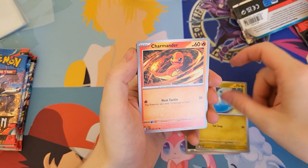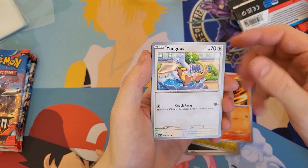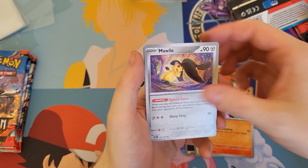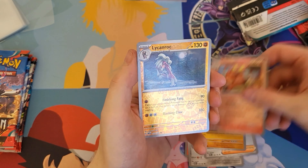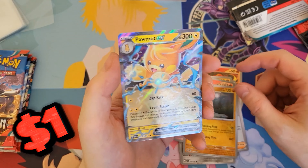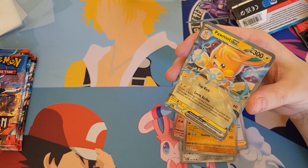We've got a Darkness Energy, Dratini, Char — that is such a cool Charmander, I love that. Yungoose, Litwick, Mawile, Harvin, Stunfisk, Camerupt, Lycanroc, and we have a Pormot EX. We will take that — we do like an EX.